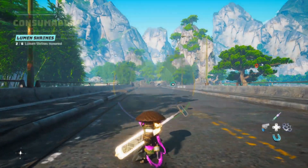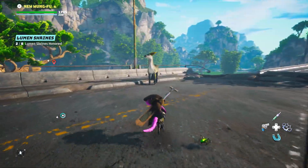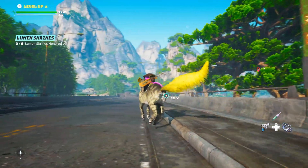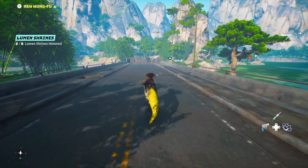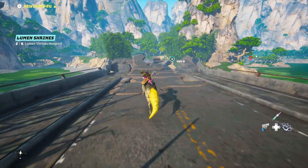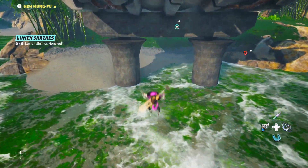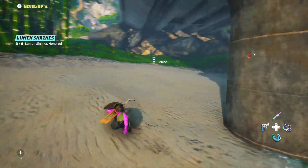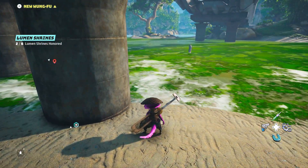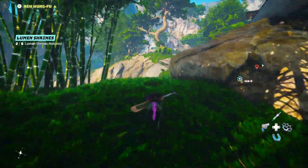Now that you've got past this point — also I should have told you — you're going to want to mount a horse. I don't know that you necessarily need it for this point, but it'll definitely guarantee that you'll make the jump. You definitely need the horse for the next point. So you're going to run to the end, jump, then jump off the horse — the horse will drown and that's okay.